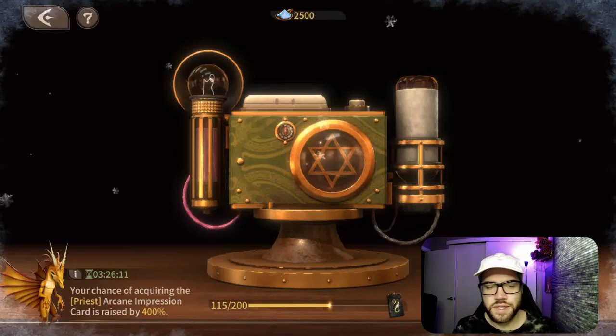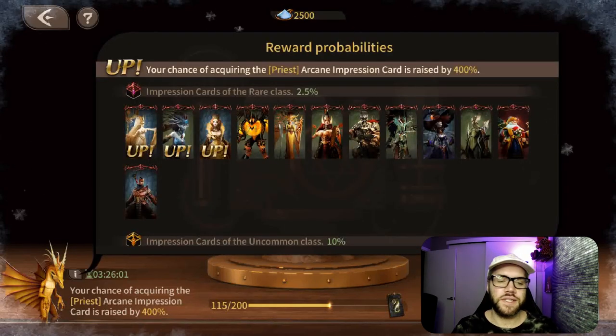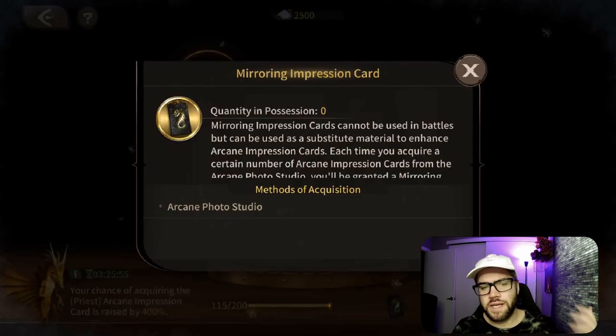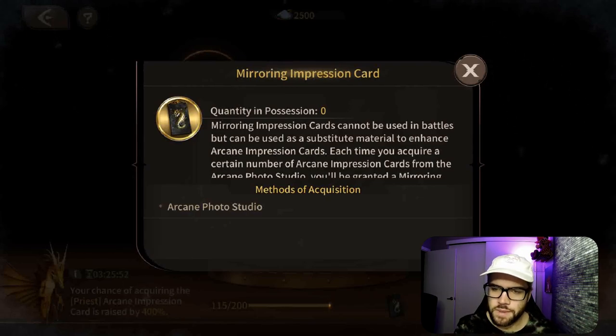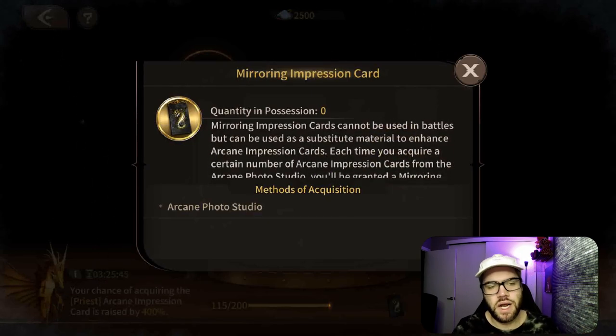If you want to see the rates or the cards that have an increased chance, you can click the information button seen here. One last thing to mention: after 200 arcane card summons you're going to be able to get a mirroring impression card. This is basically the same idea as the wish card from the regular summons. You can use this to take the form of any card you want so you can level it up regardless of rarity. It's super valuable — hold on to it until you know exactly the card you want to focus. I'd suggest only using it for levels two to three, because that's when you get that extra stat and extra value.